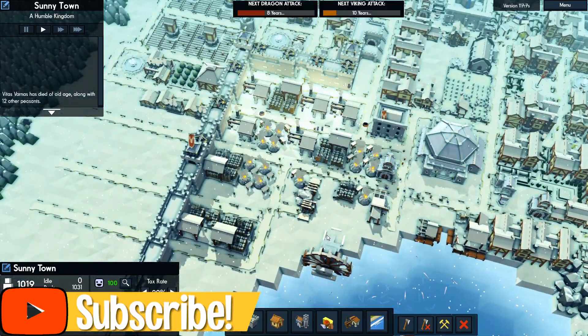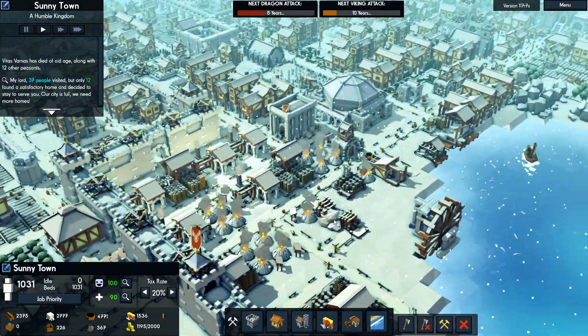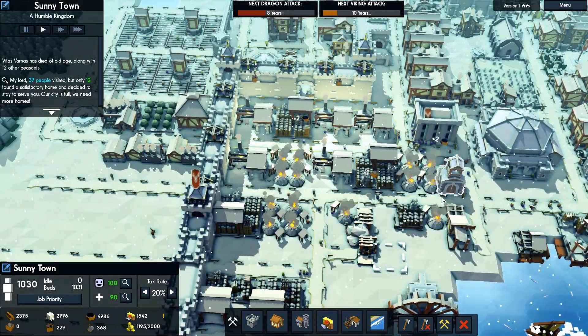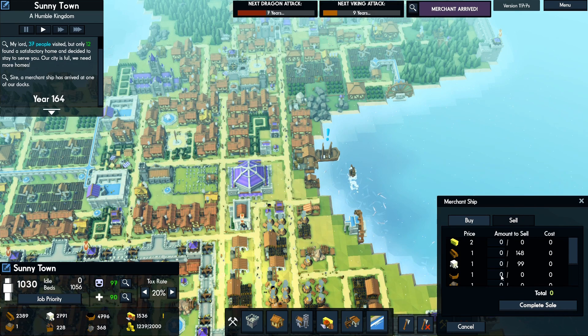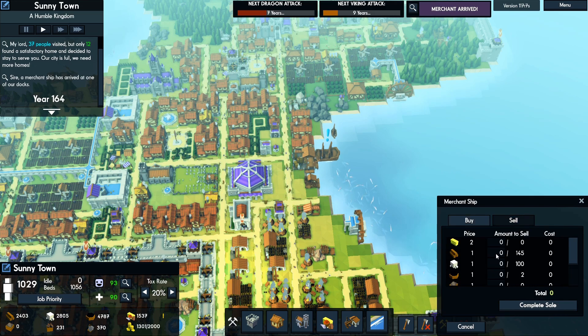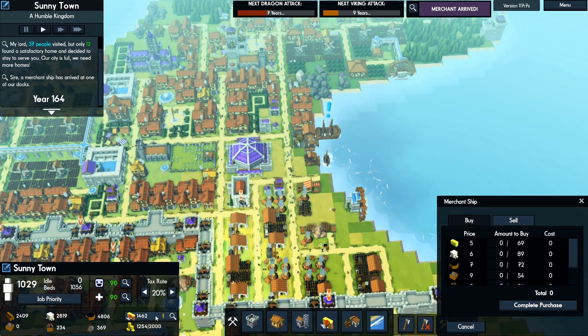We've got a ton of coal — almost 5k — so we maybe don't need all these charcoal makers. That means we could be selling a whole bunch of it. Let's try and get like 500 stored here... it's got no workers, that's a problem. We won't worry about selling anything because it's only giving one for each of these, and I don't think we need to buy anything really either.